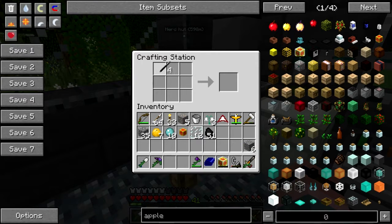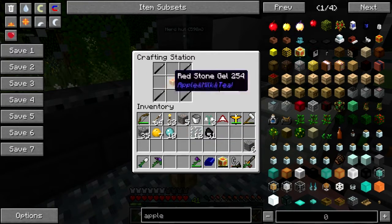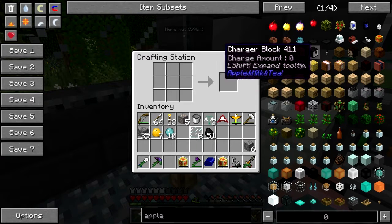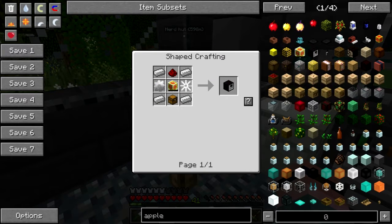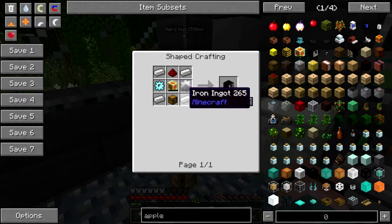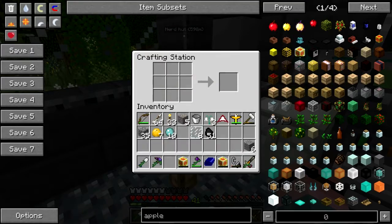Give me the inanimate carbon rods. Give me the goo. Alright, so now how do we make a charger? Good, I'm glad we got another battery. Iron gears - how? Oh snap, I need redstone.